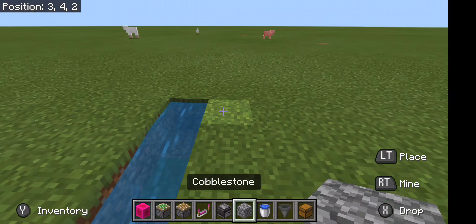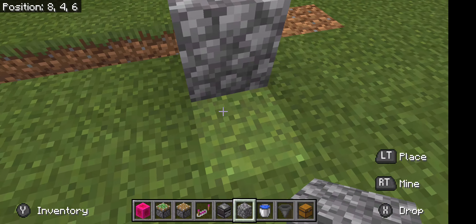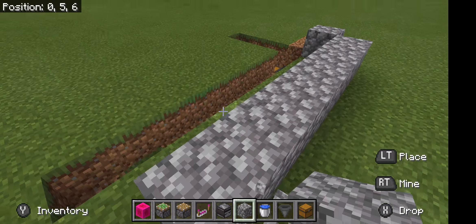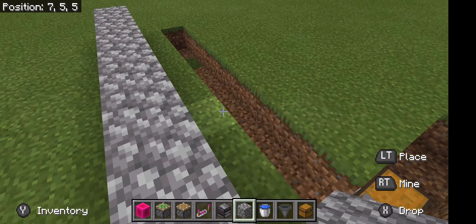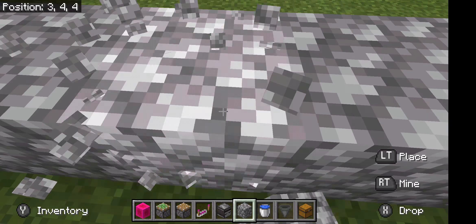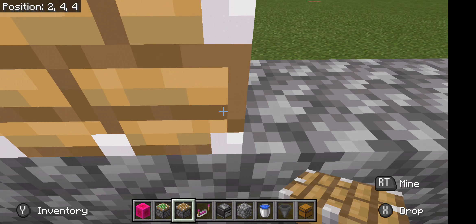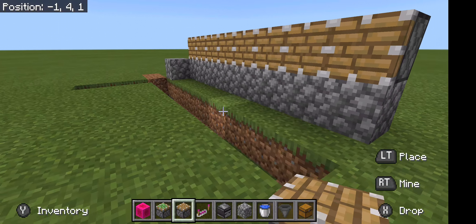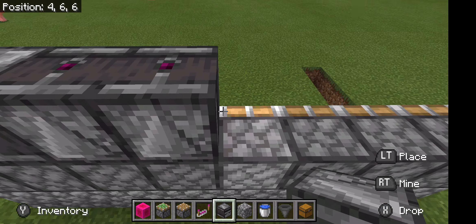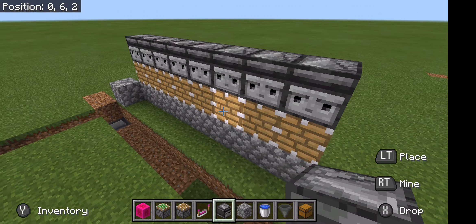Now break one more block, two blocks in either direction — either will work. Break one block down here and one block down here. You can also make a staircase going down so you can get back up. Place two chests in any fashion, and place your hopper pointing toward the chests — any direction will work, though it works best with the hopper here.